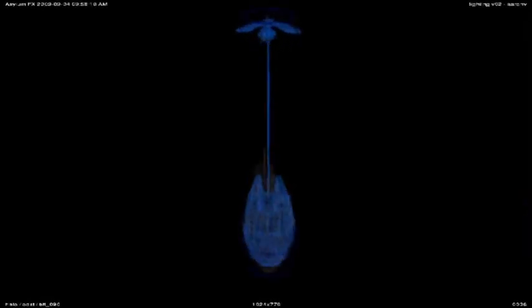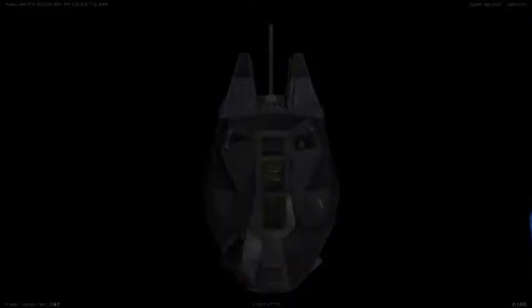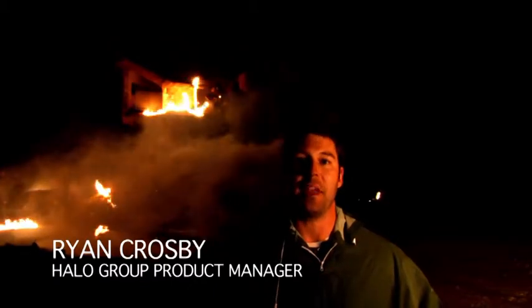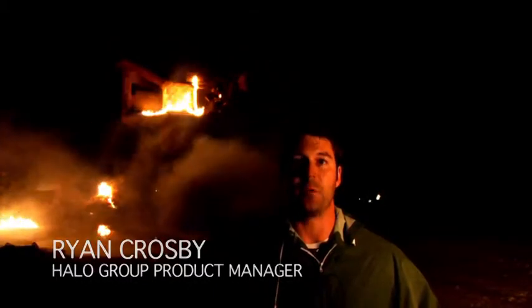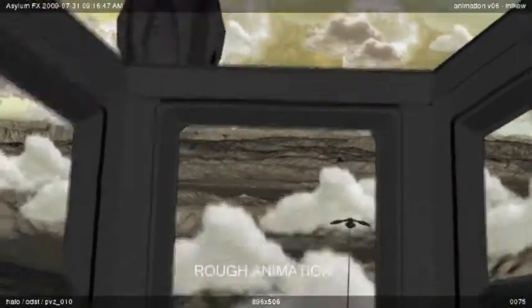Paratroopers today use parachutes, but 500 years from now the parachute has been replaced by a drop pod. A drop pod is a single-man method of insertion, so you can think of it almost as a man bomb. This is the way that ODSTs insert into battle — they drop in from orbit in single-man pods, the doors blow off, and they come out fighting. To replicate a drop, an interior section of a single pod was built. Then the visual effects artists at Asylum created a dizzying freefall view and Compton viewscreens to show other ODSTs and the pod's various gauges and controls.